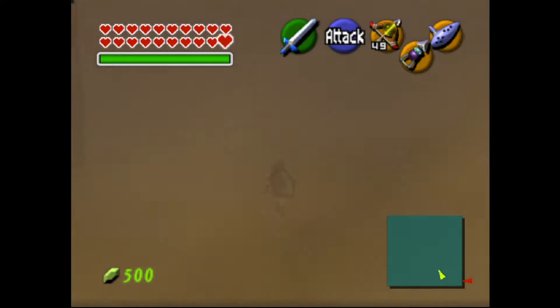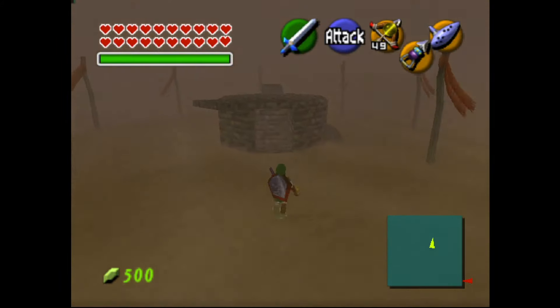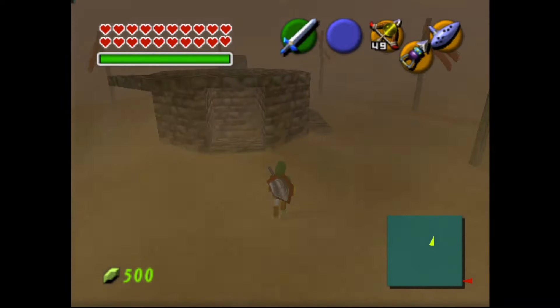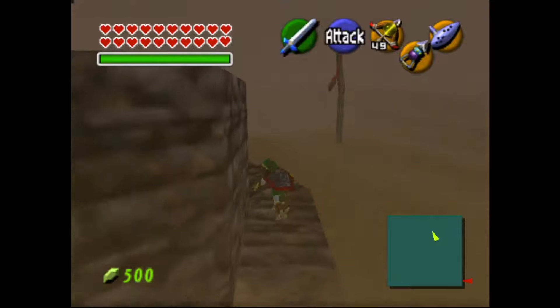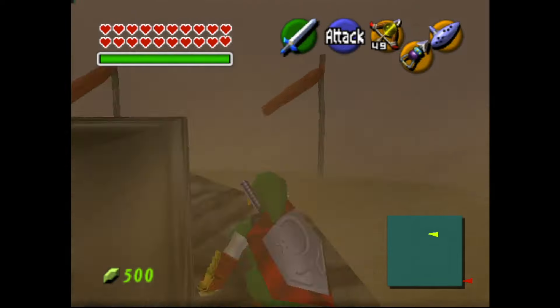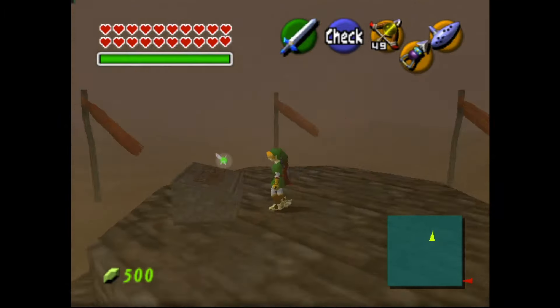We're going to follow these flags through the treacherous terrain of the Haunted Wasteland. We're going to come up on a very weird stone monument. You go up here on the roof, and this is where you find your phantom guide that will lead you through the rest of the Haunted Wasteland.